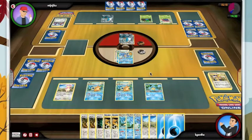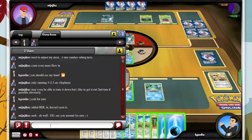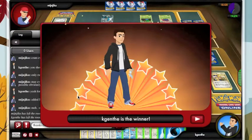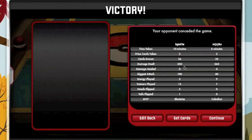RDL — Rayquaza Deoxys Legend. Looks like my opponent drew even poorer than I did. Right now he's probably just hoping for metal energy. The Audino Floatzel Blastoise deck actually wins in the Vileplume Cobalion match. 350 damage total — that's not very much at all and the deck didn't work at all, but we stuck with it and we won. I'll take it.